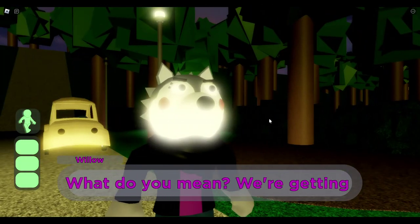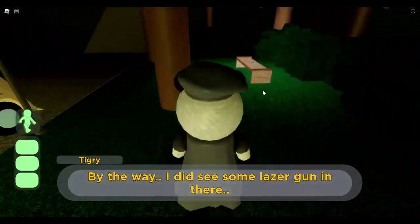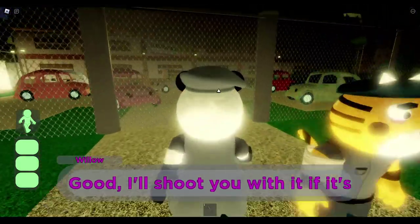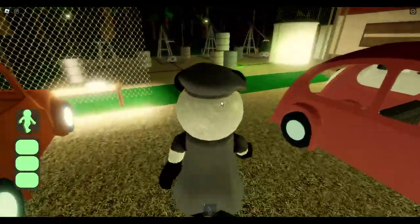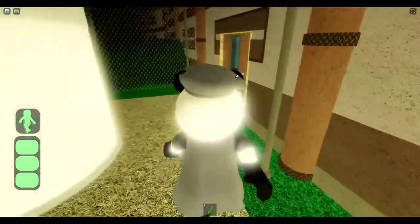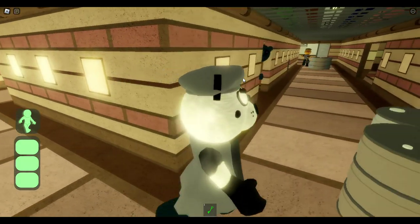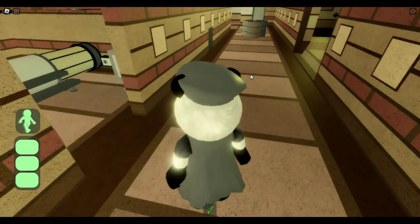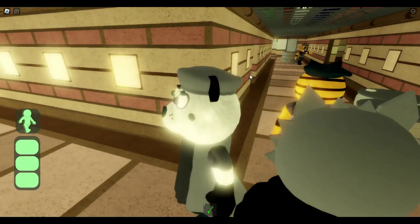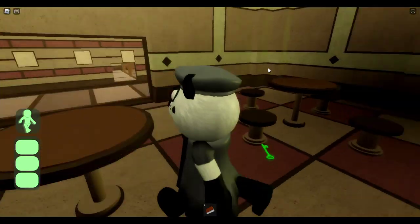I did see some laser gun in there - this is where they mention it in the dialogue. They also kind of lit up the map a bit, so now it's not too dark and scary. There's AI Tiger roaming around, and hello Felix - it's been a year.